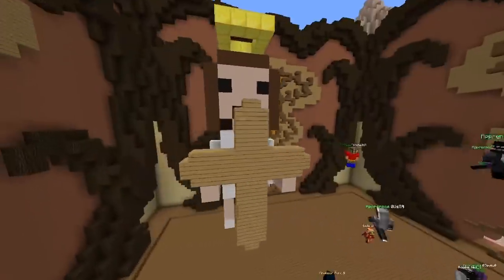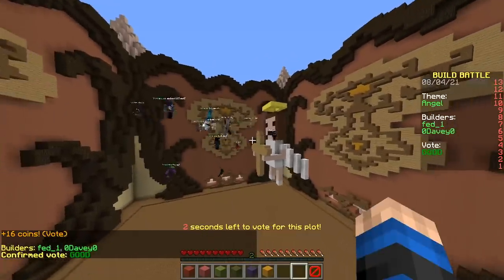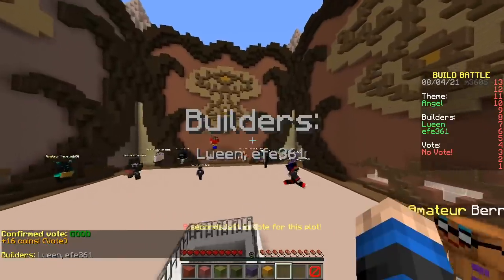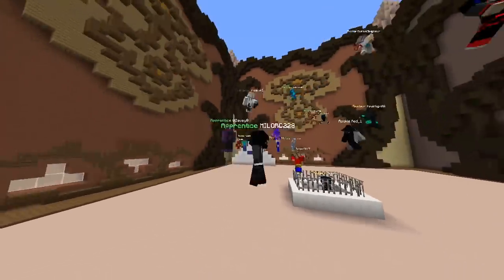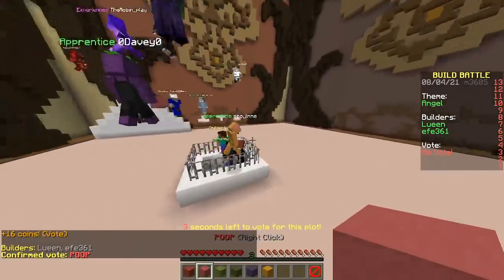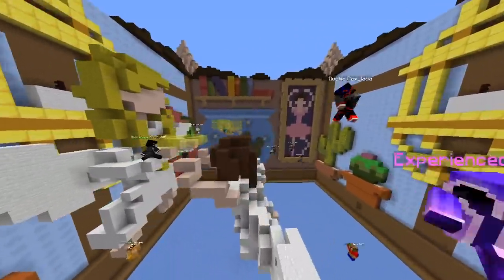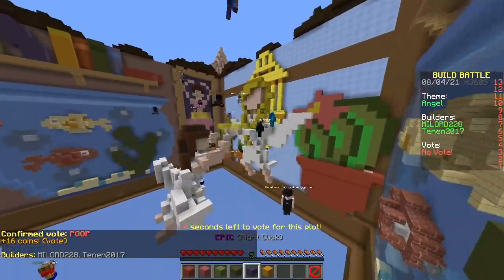We have a flying angel holding a cross. How do angels fit into Christian unity? They're from heaven, right? We got the Illuminati. And we have a cage. We have a beautiful angel — two of them! Amazing build. Epic.